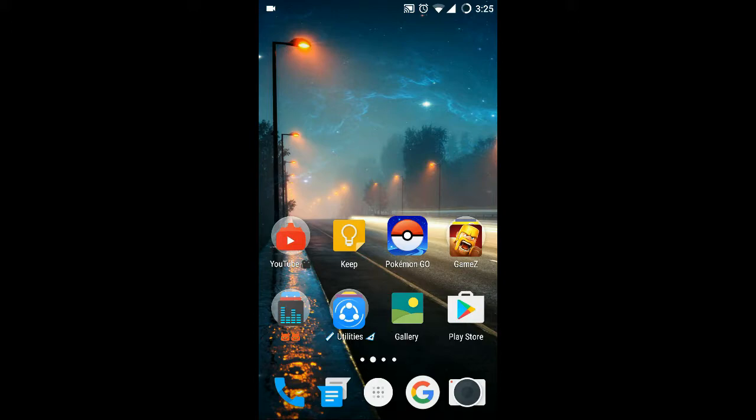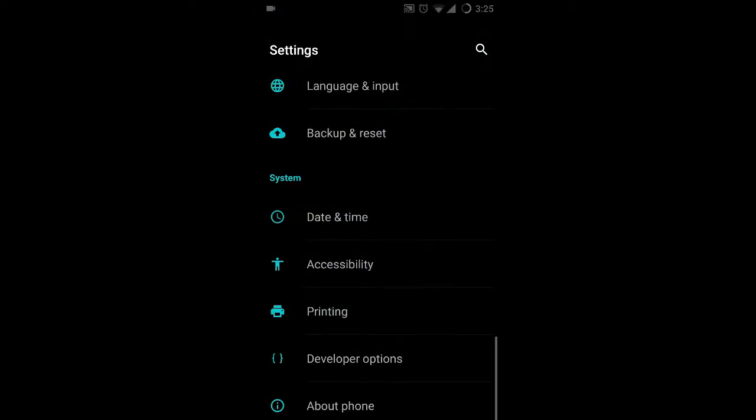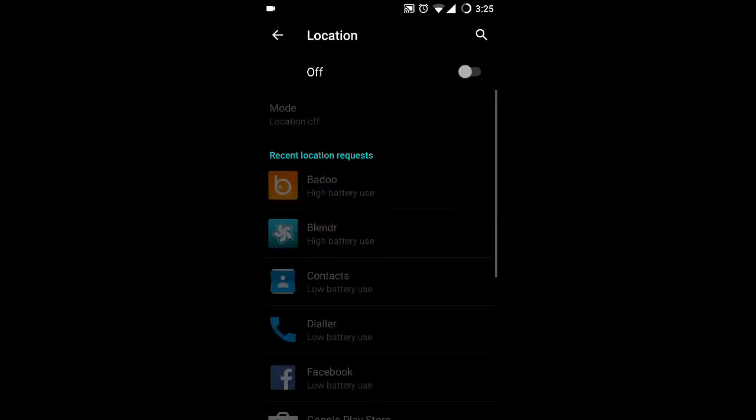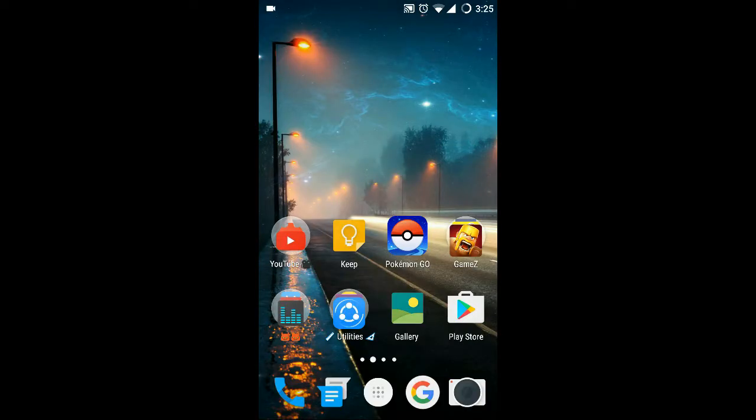So let's begin. For that you need two essential things: one is wifi, or you can call it internet. I will prefer internet and will show you the reason later. First you need internet, and the next thing you need is to enable your location, or you can call it the GPS. These two things are essential for playing Pokemon Go.